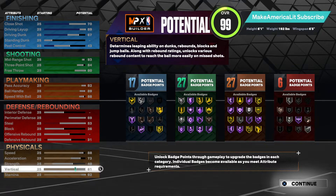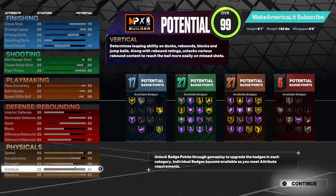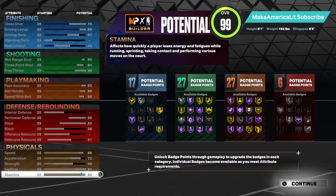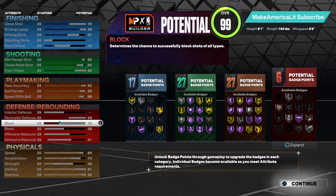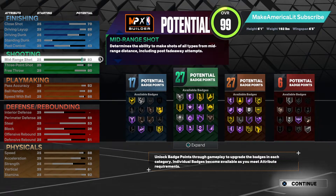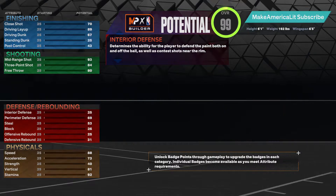That's about it. We have the 40 strength. We have damn near the 84 vertical he has with an 81. We almost have the 95 stamina at 92. The only thing that we're really missing is the acceleration for this build, and that's only if you want to drop the mid-range. If you want to keep the 93 mid-range, you can keep this build and it will still function as a Darius Garland build. Our final badge count is 17 finishing, 27 shooting, 27 playmaking, and six defensive.